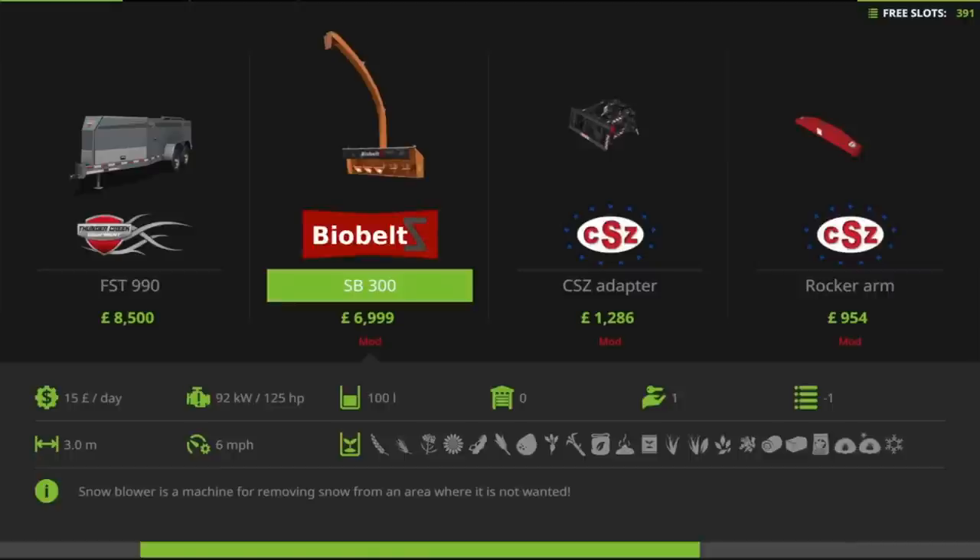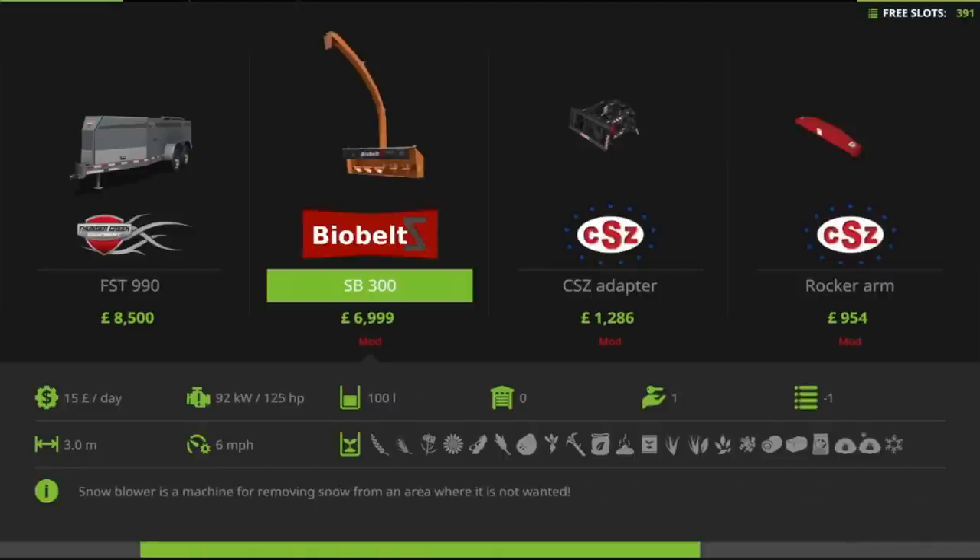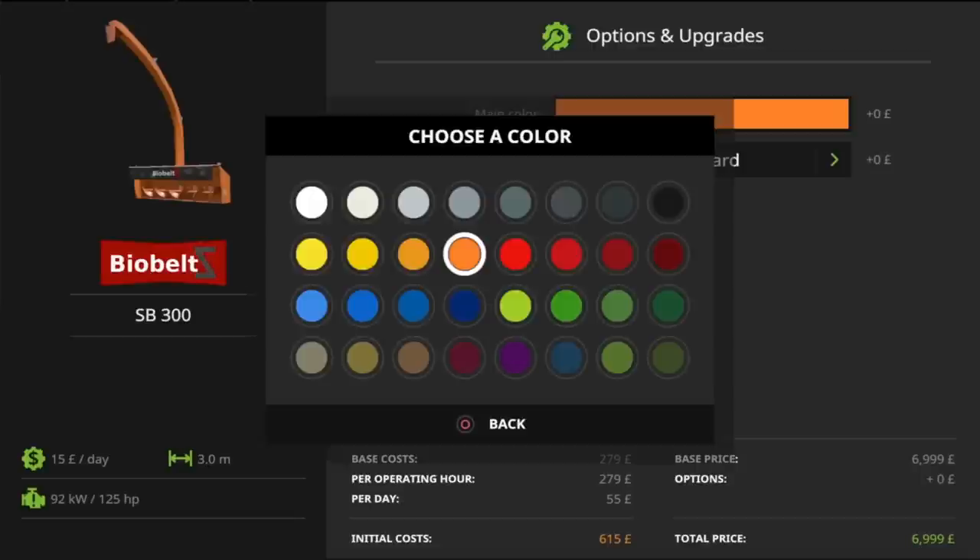Under miscellaneous — if I remember correctly, yes, miscellaneous — the SB300. £6,999 for a snowblower on the front. Brilliant. 125 horsepower required. Because I've already bought one, it's now saying slot count is one needed. I can't remember what it was originally, but that's not too much of a problem — it's not going to be a huge slot count. You can choose your colour; I've obviously gone with Mr. Seelie P Green, as I often do.